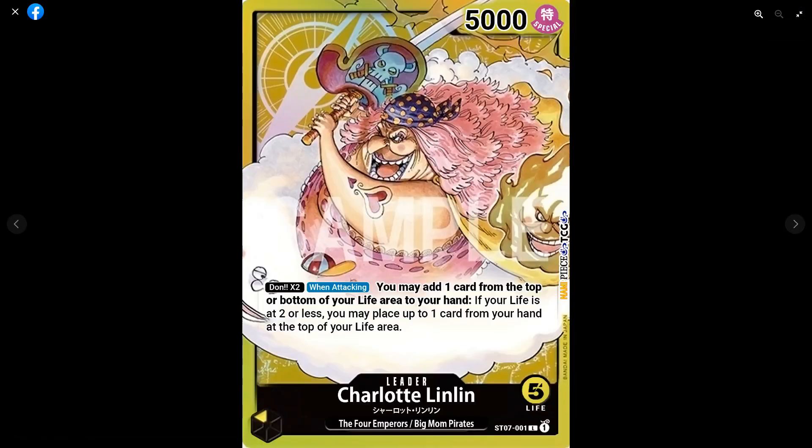First, we have the leader, Charlotte Lin Lin. This is a mono-colored, five-life, 5000 power leader. Dawn times two when attacking: if you're at 7k, you may add one card from the top or bottom of your life to your hand. If your life is at two or less, you may place up to one card from your hand to the top of your life area. These are separate effects — the first is the cost.